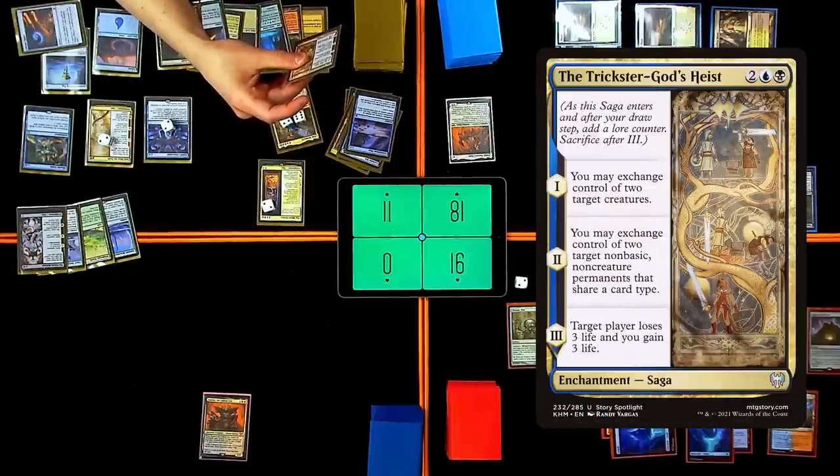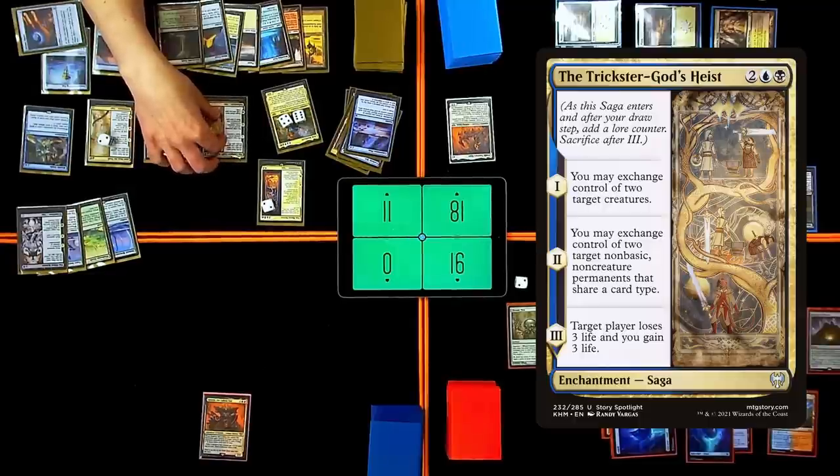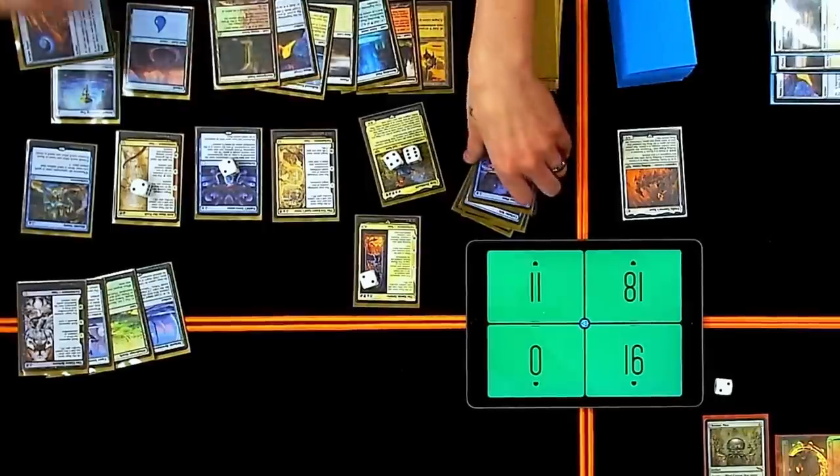I draw a card for each creature I control that I don't own — currently zero because they are dead now. Then this one will go off — I will reveal until I hit another saga. We got the Trickster's God Heist: you may exchange control of two target creatures. You could switch your Tom Bombadil and Gandalf. It's a must... no, it's human. I'm not going to use that.